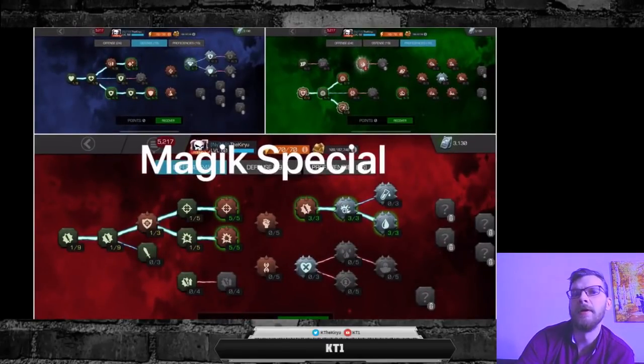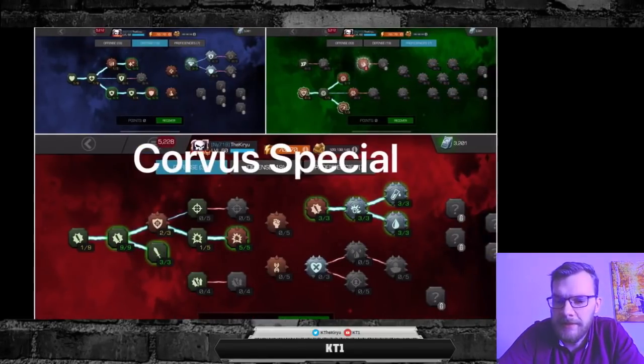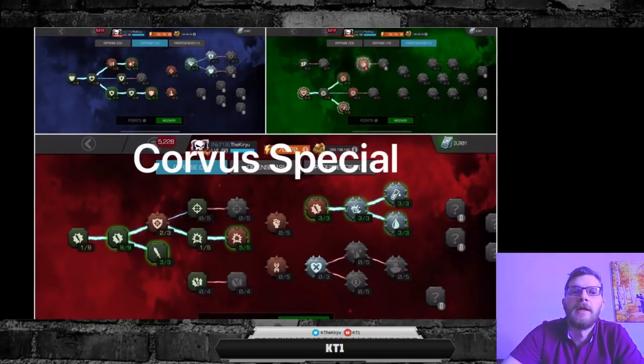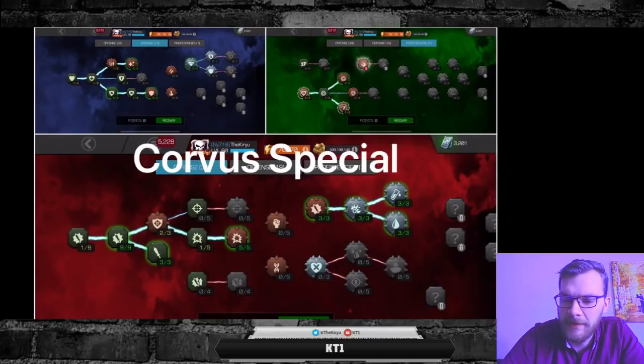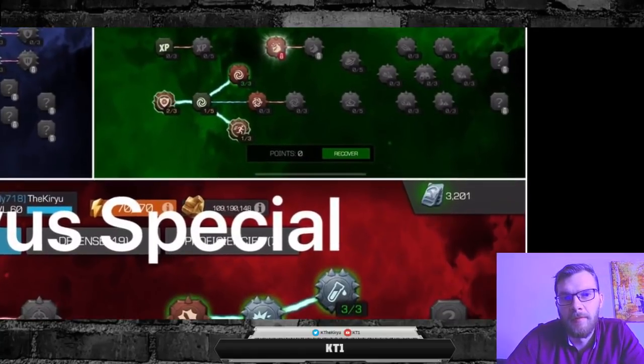This is a setup I essentially use for the large majority of my Magik fights in AW, including most fights on path 29. The next setup is the one I use for alliance war attack when I use Corvus. Sometimes I just use Corvus in my Magik special mastery setup if I feel I'm going to have sufficient damage output, but if I'm about to play some trickier fights and I haven't gotten any charges with Corvus, then I beef him up with this mastery setup.